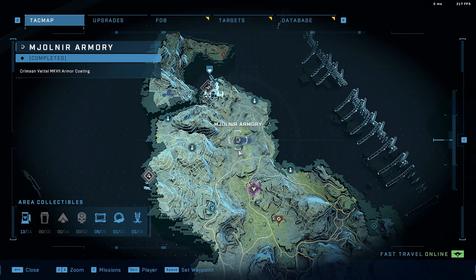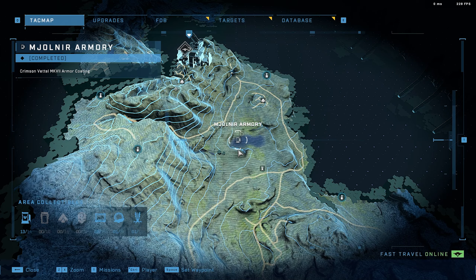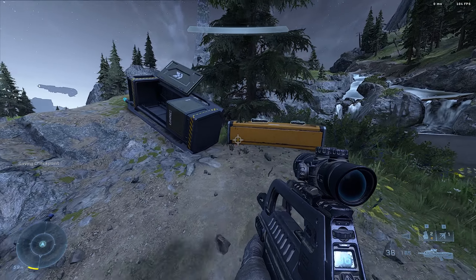Second is Crimson Vettel — it's literally right underneath Outpost Tremonious, in the middle of a pond. Look at the map, it's the only place with water. Once you go down there, it's like an island in the middle of the pond, right next to an orange box, like most armor lockers are.